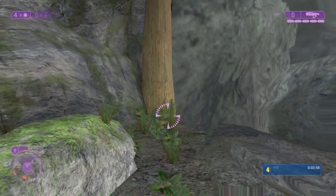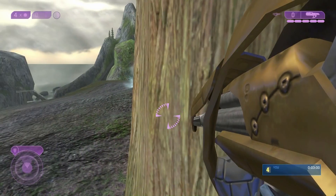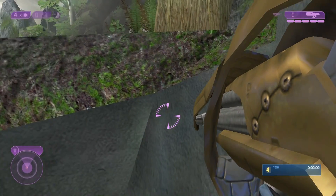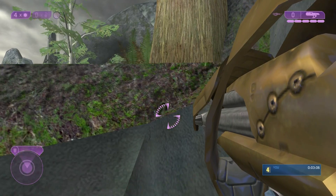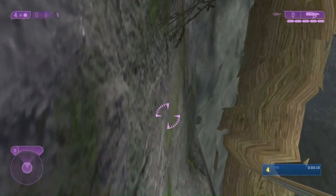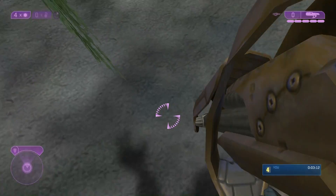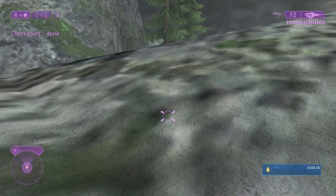Take this path exactly. Cloak yourself as you pass that purple covenant structure on the left side of you, because there's a jackal sniper and multiple brutes coming from the left. Jump up here and kind of wedge yourself in between the tree and the rock face, and you'll be able to jump up to the top of the level.